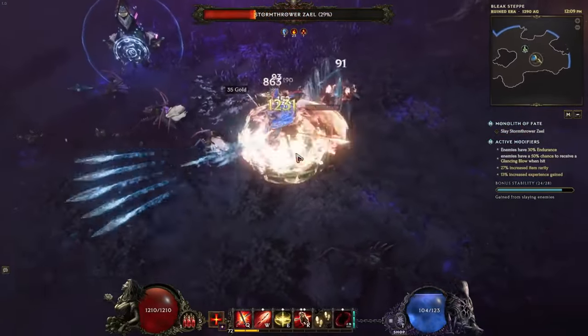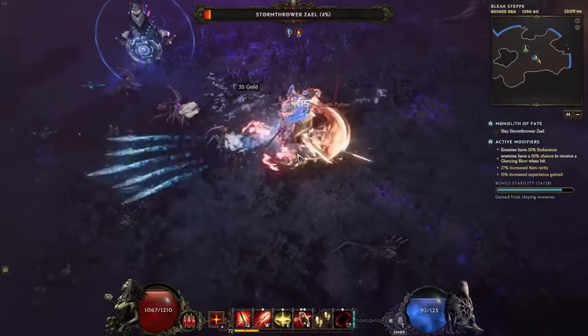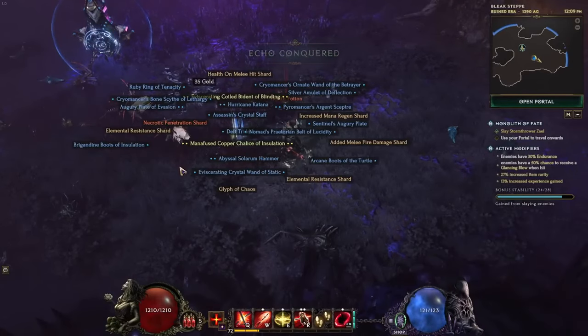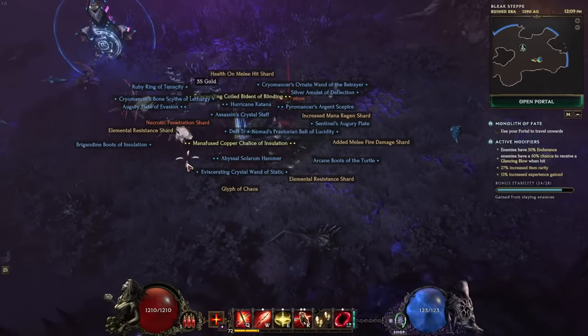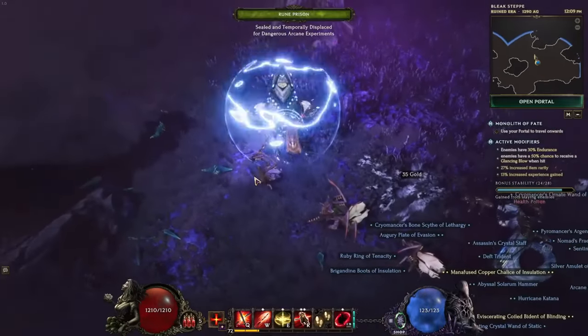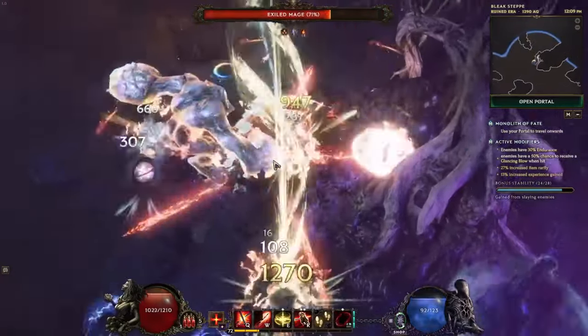The Soul Fire Bastion Path, nestled within Chapter 4, is a challenging route that demands prowess and preparation, with foes that test even the most seasoned players. Survive and you emerge in Chapter 7, ready to tackle Hiobaria's icy expanses and reap the rewards of side quests and unique arena activities.